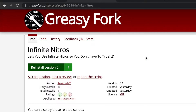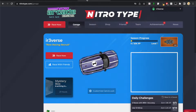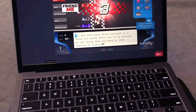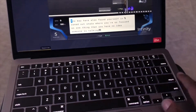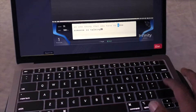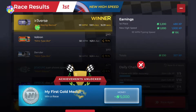The link for this one will be in the description too. Once you have installed the script, the only thing left to do is go to Nitro Type and start a race. At the bottom right, as you can see, it says I have infinite nitros. I'm going to press Enter — if I keep pressing it, it will go faster. The faster I press Enter, the faster it types. I typed 93 words per minute on that one.